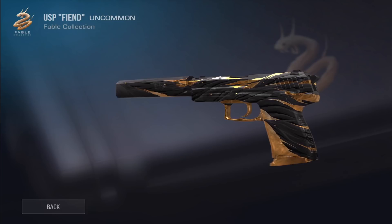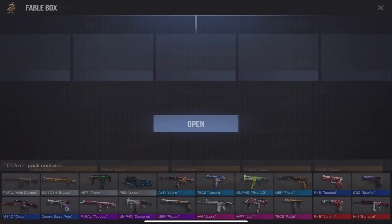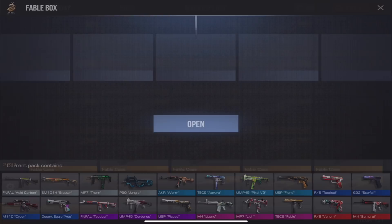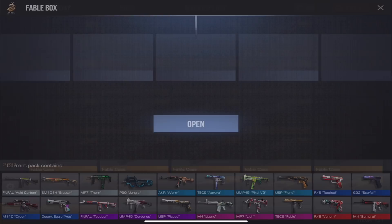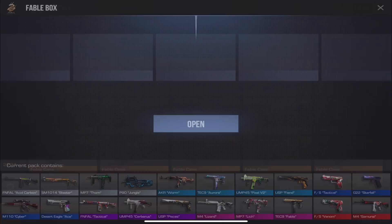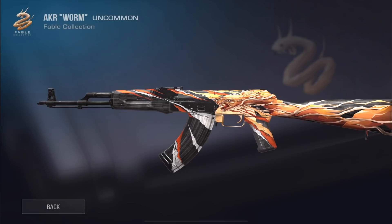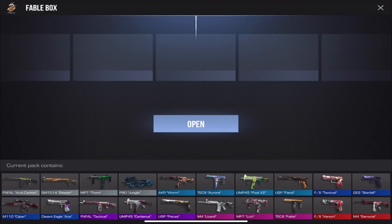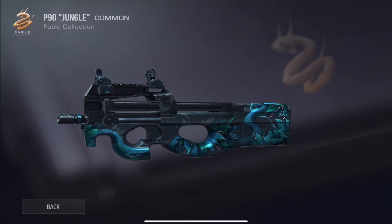The worst skins — by that I mean lowest tier — still look good; this would be like a tier 5 in Critical Ops. Let's open another one. Getting Thorn again. We got an AK — the AK Worm — which is a really cool skin. Some more lower-tier skins we didn't check: Casual, Aurora, and this P90 skin is gorgeous. Why is one of the best P90 skins a common — the lowest tier?